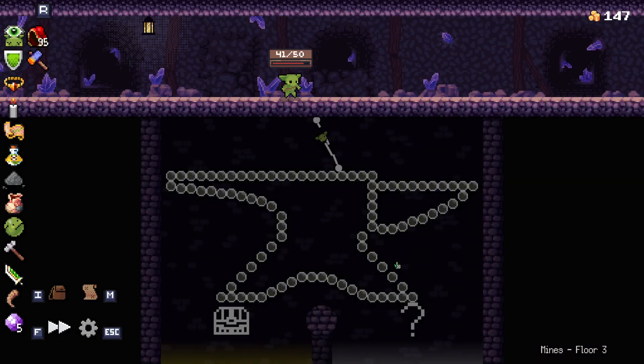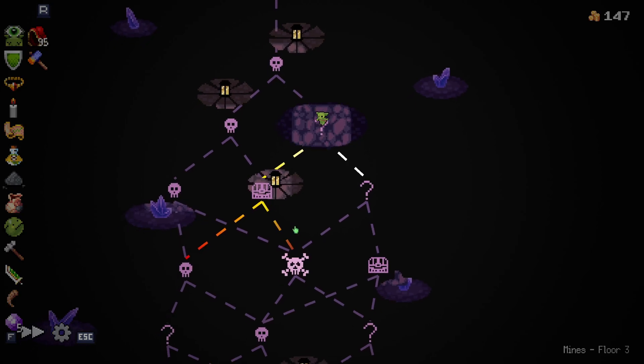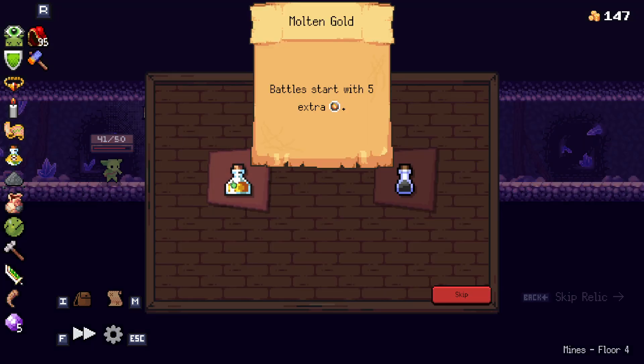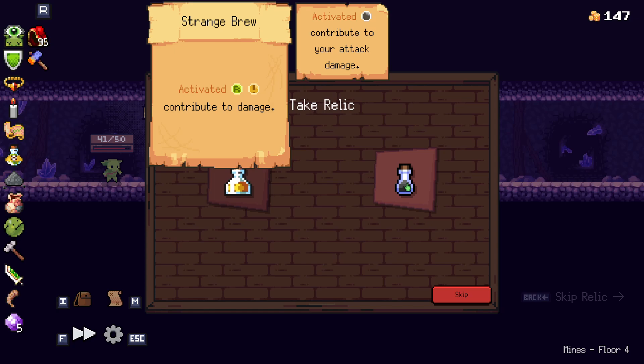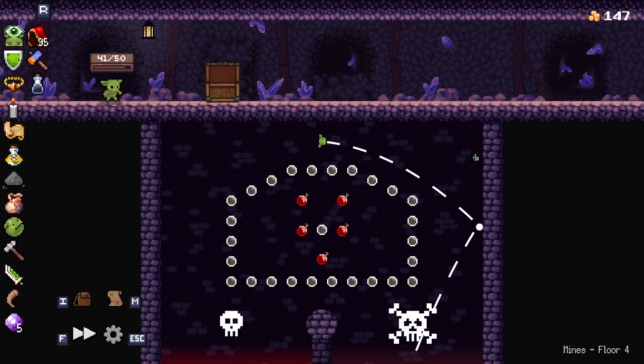I kinda want you to bounce this away. Go this way — yes. Battle start with extra... Activated contribute to damage. And to the elite we go!